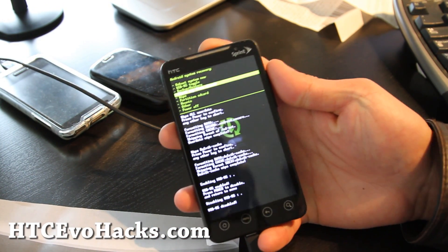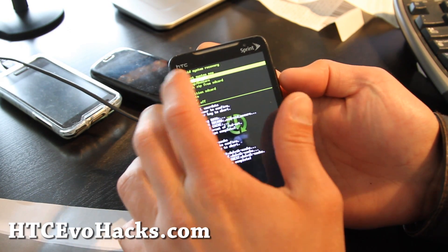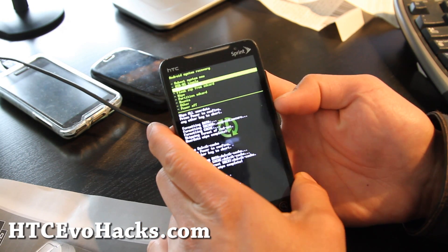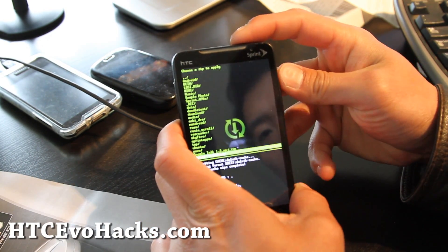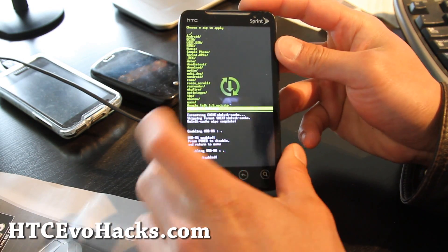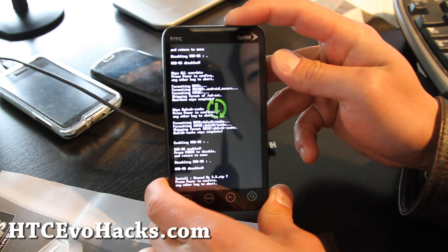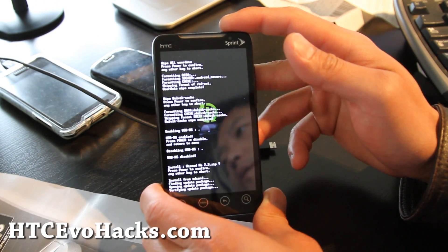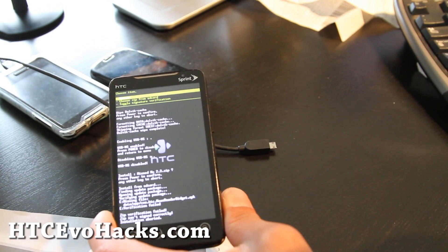Hi folks, it seems like I copied it into the wrong directory. You can always connect it to your computer from the recovery menu by going to USB MS toggle. Anyway, I'm going back to flash zip from SD card — and there we go, Mist Me 2.3.3.zip. I'm going to flash it and when it's done I'll reboot and show you all about it.